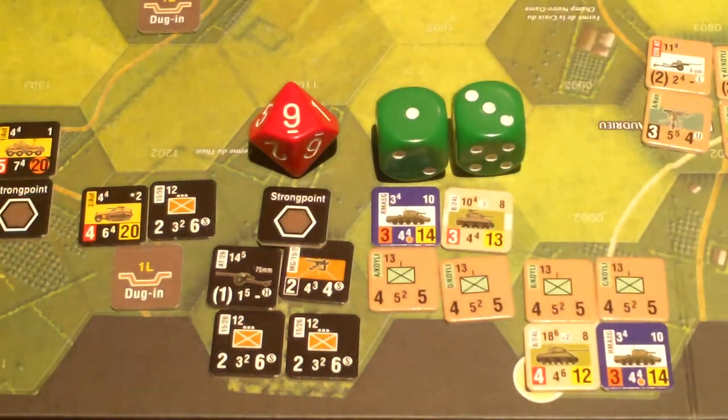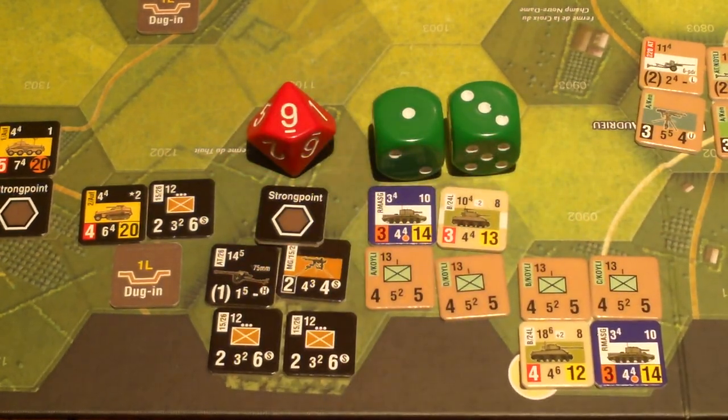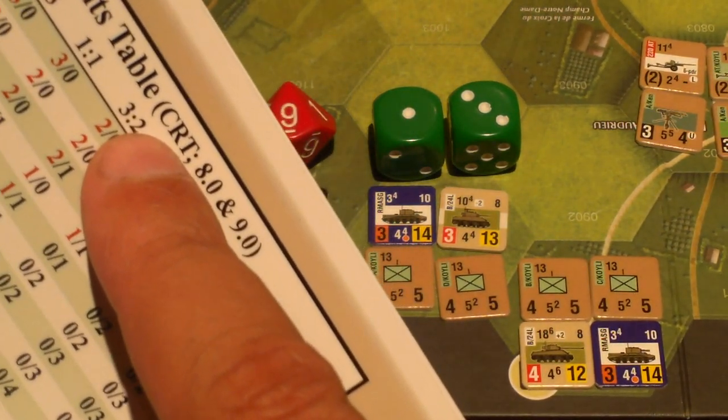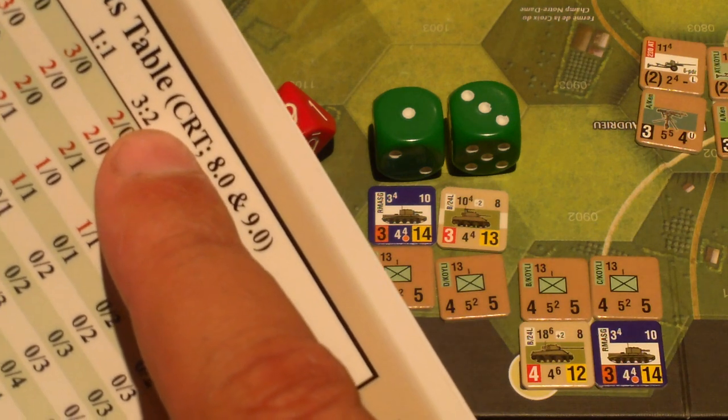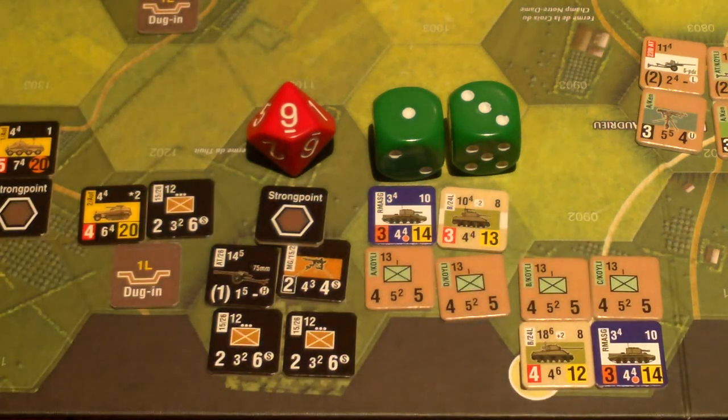So it's 13 to nine. That is three to two — well, half of nine is 4.5, plus nine is 13.5, which is just 0.5 more than 13. The Germans just barely avoid the three-to-two odds column. So it's going to be a one-to-one attack before column shifts. I'll use these dice to track column shifts.